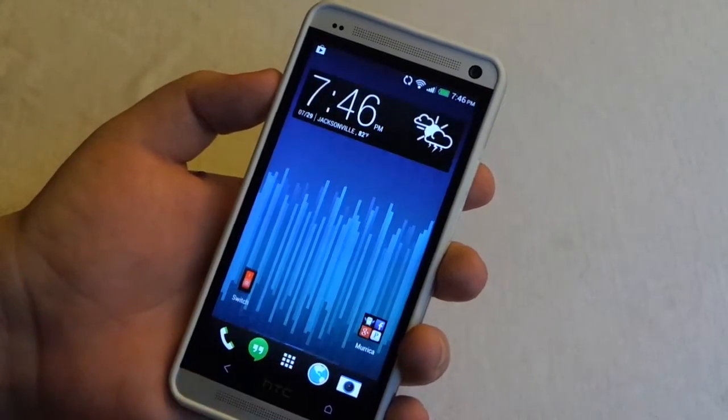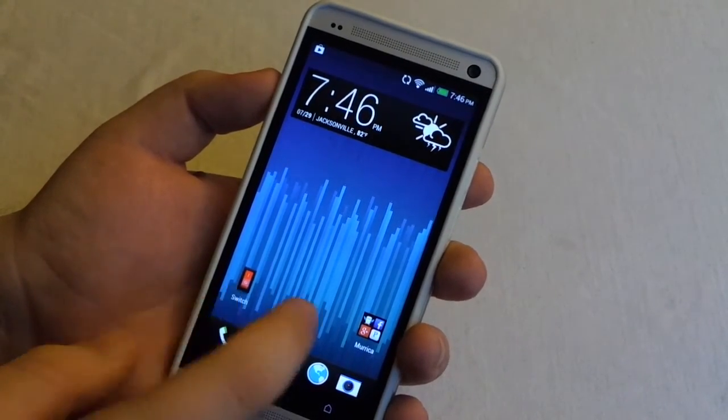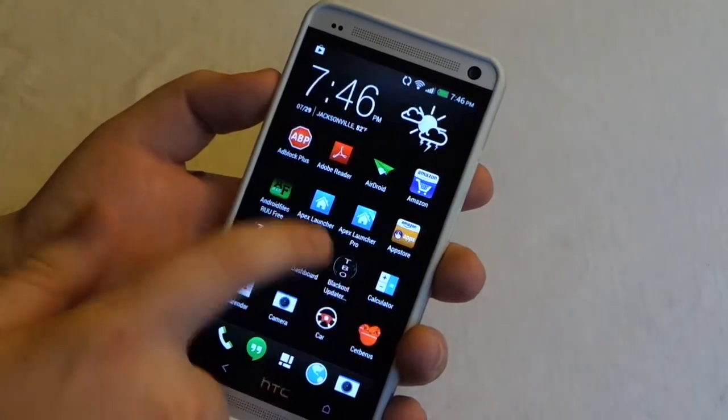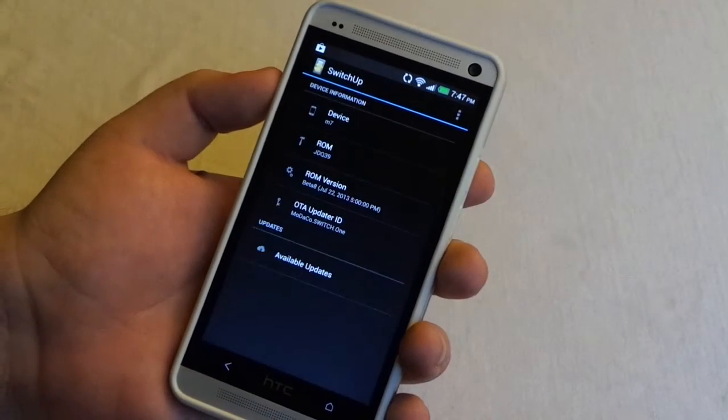All of your data transfers over and there is not really much to say about it besides it is easy. All you have to do is hit the switch, and also if you go into your app drawer there is also the SwitchUp app.